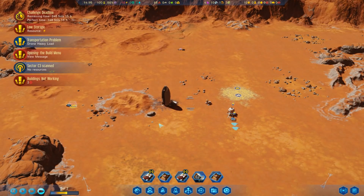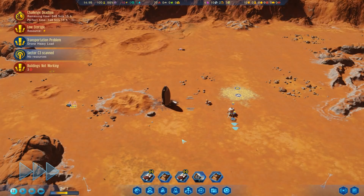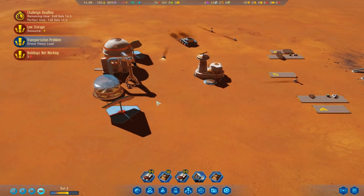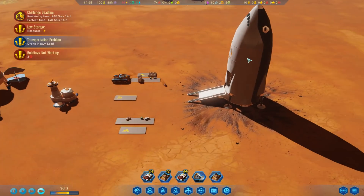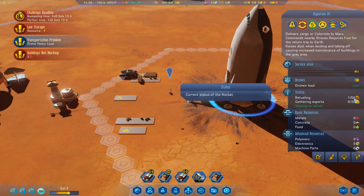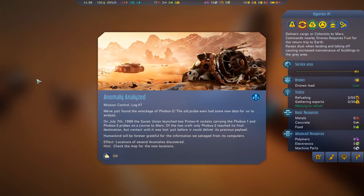Are we producing fuel yet? Looks like it! And our rocket is starting to get fuel. Awesome. Anomaly analyzed - we've just found the wreckage of Phobos 2. The old probe even had some new data for us to analyze. Locations of several anomalies discovered - check them out for new locations.